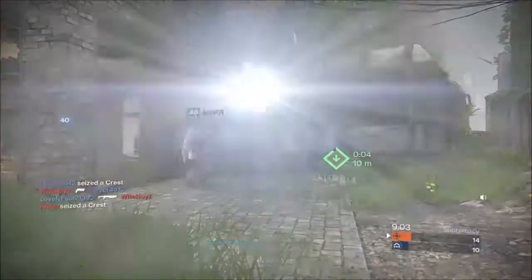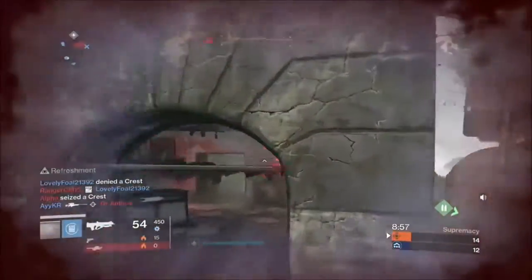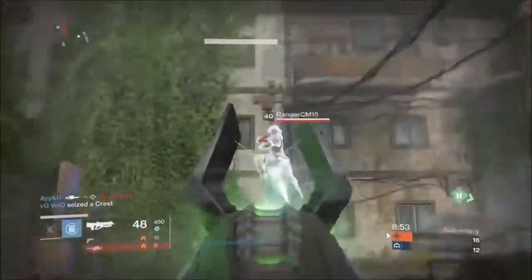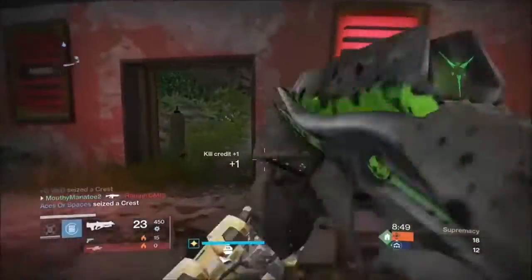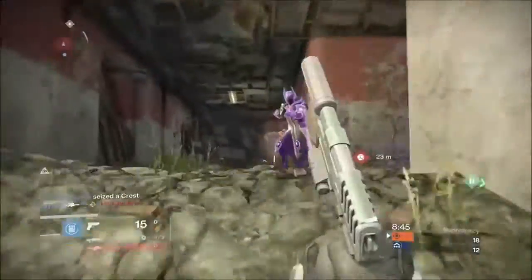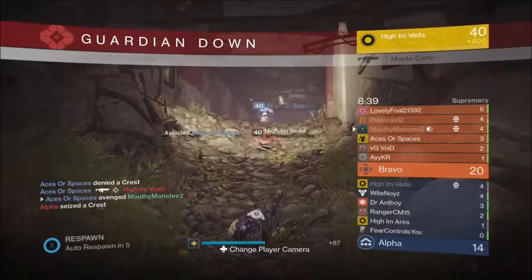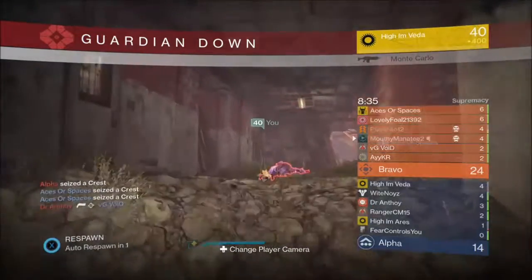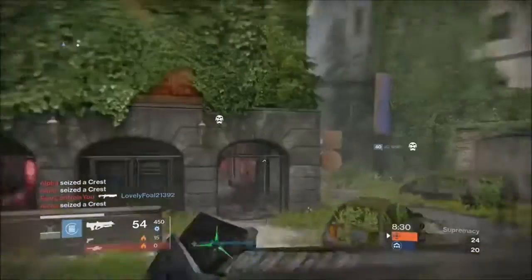If you're curious, to get the Necrochasm you first have to get the Husk of the Pit. The best way to farm it is by killing Hive Ogres — not Hallowed ones, just regular Hive Ogres. Go to the Shrine of Oryx mission on the Moon, set it to its lowest difficulty, go to the end near the Shrine where an Ogre spawns, kill it and see if you get the drop. If not, jump off the map and repeat.